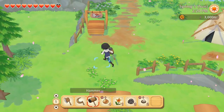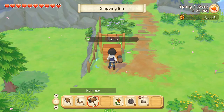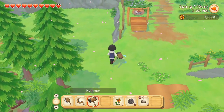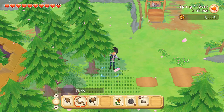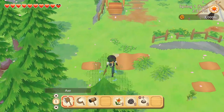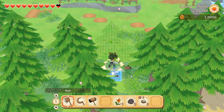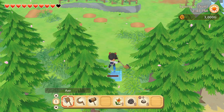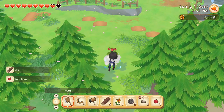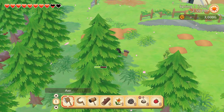First things first, let's make sure we sell these onions. We have our shipping bin here - throw anything you want to sell in there and you'll get money for it at the end of the day. I was going to go to town today, but I think I'm going to save that until tomorrow. We're just going to spend the rest of the day clearing out the farm and preparing our fields. I want to start slowly getting rid of all these trees so that we have space to work with and for the lumber - we're going to need a lot of lumber starting out.